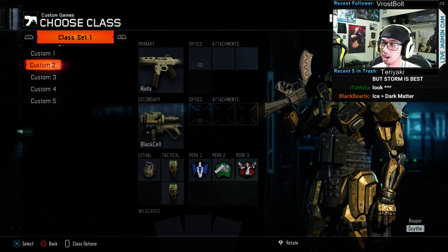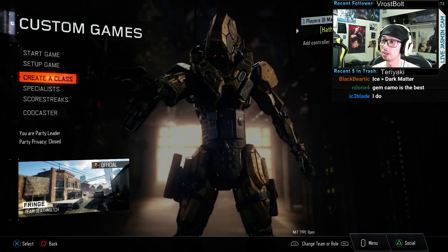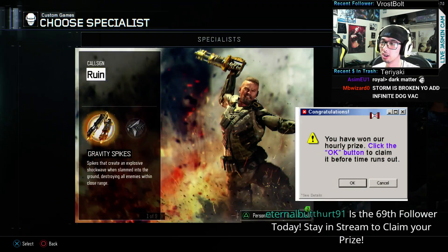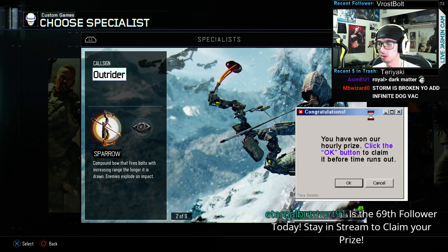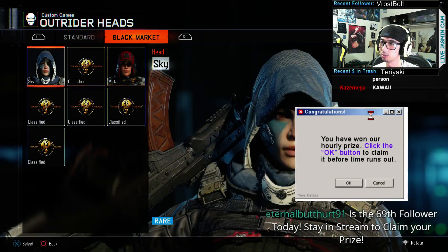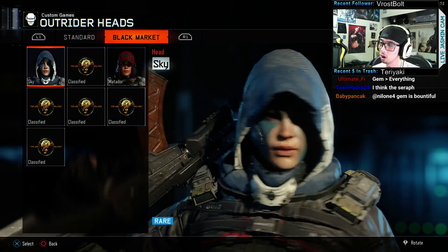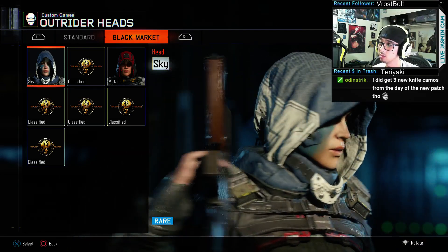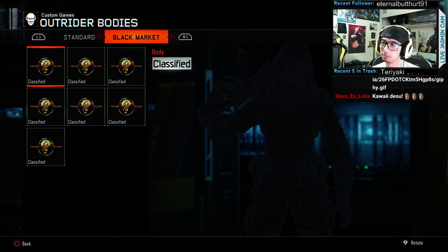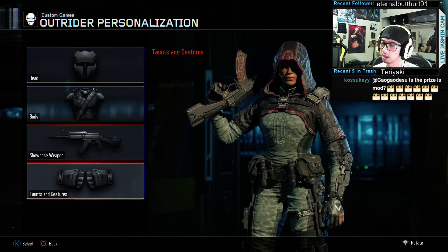We'll definitely be playing some games right after this with the new stuff, but I want to show off the taunts first. Oh wait — we also need to show the specialist gear. We didn't unlock anything for one. We did unlock one thing here, but I already had this one — it reminds me of the Scribe. You know, if you want your girl to cosplay as the Avatar this is as close as you'll get. We didn't get anything on that one. Let's do taunts.